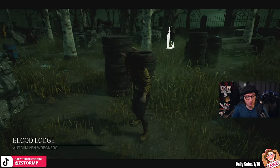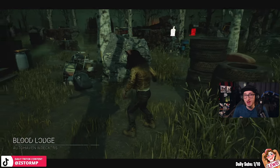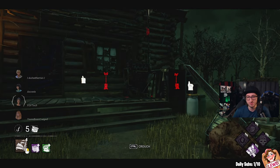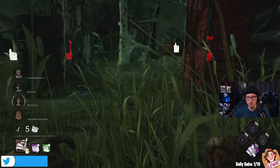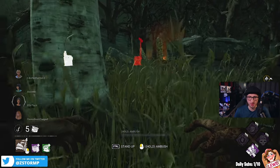Right, here we go - some good old Blood Lodge with the new meta build on perk Gearhead. Let's see what I can actually do. Hopefully we can find them. Let's break this door as quick as possible. Must be on Shaq Jones or that one over there. Hopefully we can get them quick.